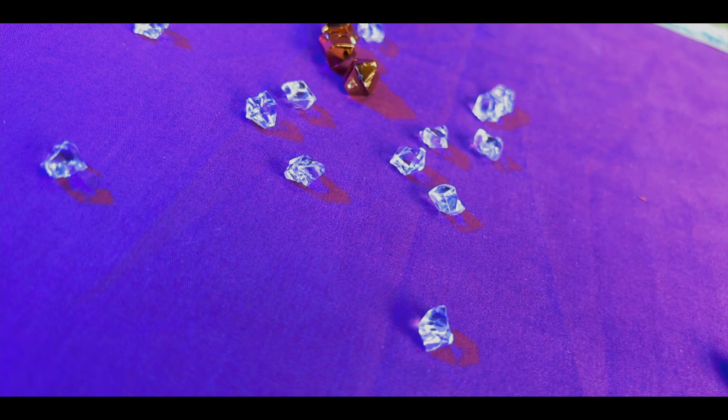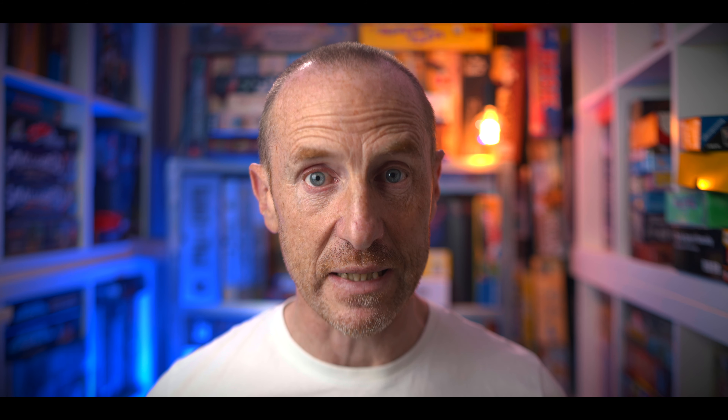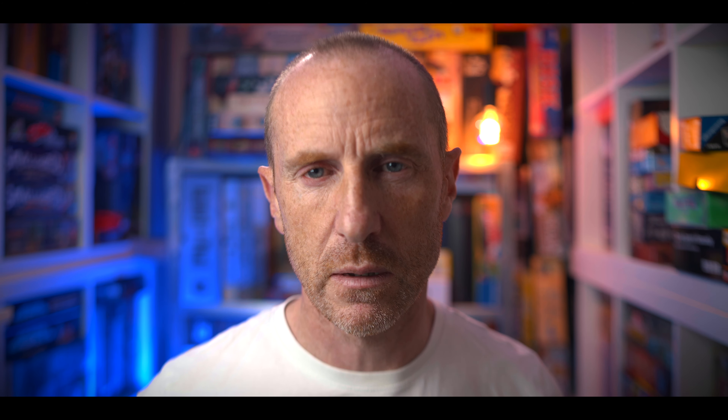Once everyone has found the tile, you have a choice to make — everyone acts at the same time. You can either place the tile adjacently against an existing tile, or you can discard the tile and move one of your explorers a number of spaces equal to the amount of pathways on that tile. So if there are three exits on the tile, you move your explorer three spaces. If you come across a gold or a gem, you place it on the tile, and if your explorer stops on that tile — not passes over it, you have to stop on it — you pick it up and put it on the side of your player board. If any explorer reaches a temple, you take the highest scoring tile available. You keep doing this until all tiles are revealed or one player has all four explorers visiting four temples, and the player with the most points wins.